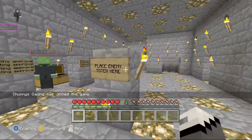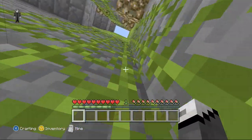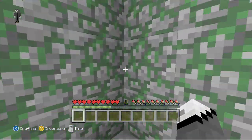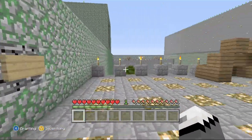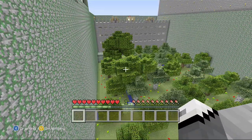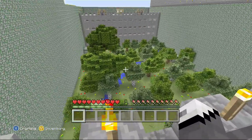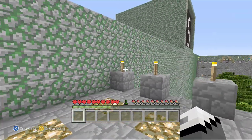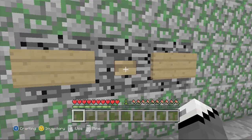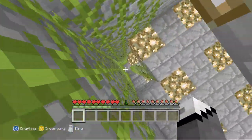I'm going up top. As you can see, 'Place enemy totem here' — that's where we're going to place our totem. I'm going up. Not grabbing stuff yet; we've got to press the button first. Someone on the other team needs to go up and press their button. Okay, I'm going to press it — three, two, one. Grab your stuff! It started!